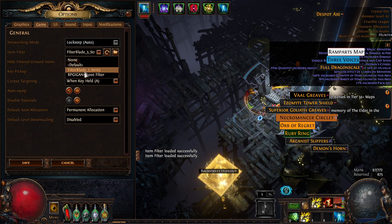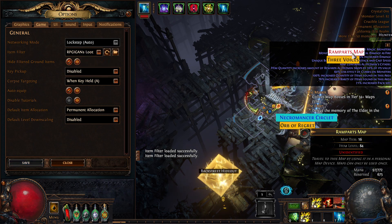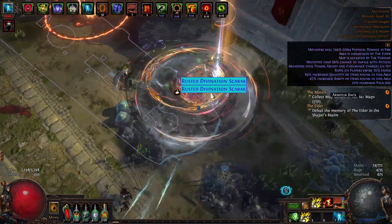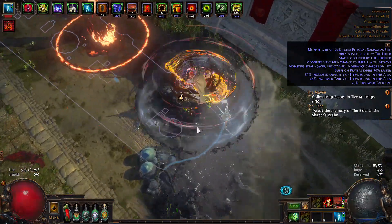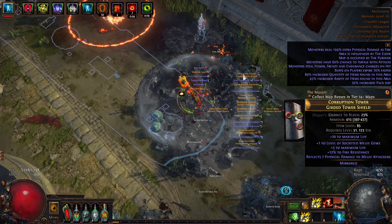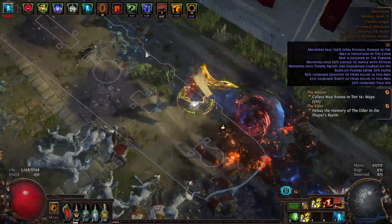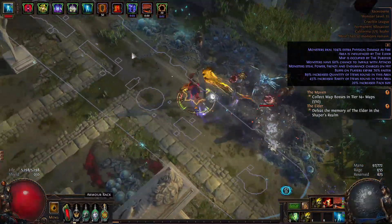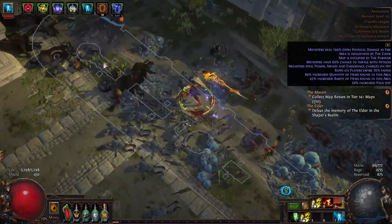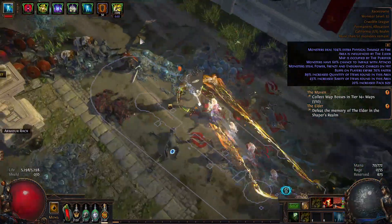Finally, upon killing an influenced boss — such as Al Hezmin or the Purifier — a huge number of influenced bases would fall all at once. If I was bored and sober, I'd pick them all up and check the bases and mods, but they'd usually be worth 1c. If I was rushing maps and sober, I'd pick up everything and throw it into my stash to check later, leading to stash tabs full of junk. And if I was rushing maps and drinking, I'd just grab the rings, amulets, and belts, throw them in my stash, and leave everything else on the ground without even checking.